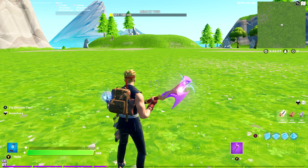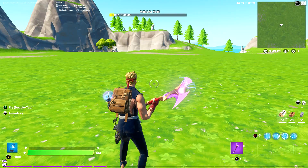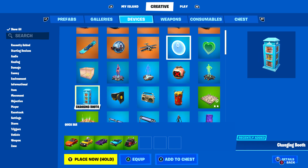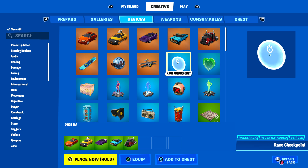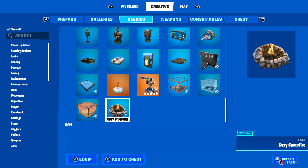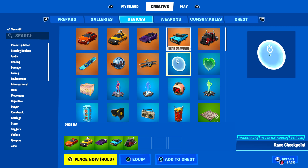Today I'll be showing you everything new in Creative - there are cars in Creative now, which is awesome. If you go to the Devices tab, all five cars are at the top. They did take away two other cars; not sure if that was a glitch or something. We also have a Race Checkpoint device which I haven't used yet.